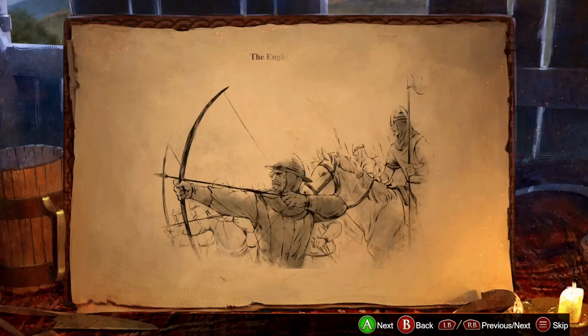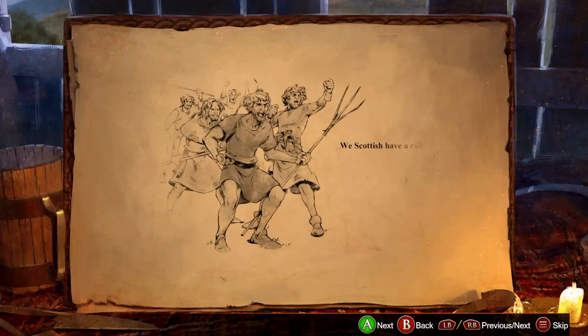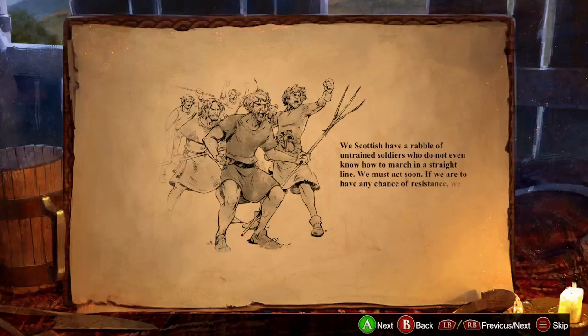The English have thousands of Welsh longbowmen, hundreds of knights on horseback, and dozens of siege weapons. We Scottish have a rabble of untrained soldiers who do not even know how to march in a straight line. We must act soon. If we're to have any chance of resistance, we need to forge an army by any means necessary.